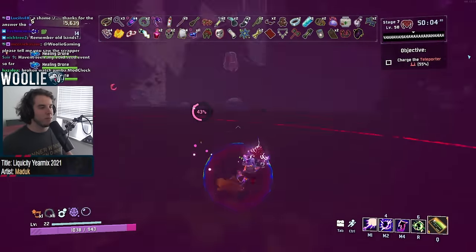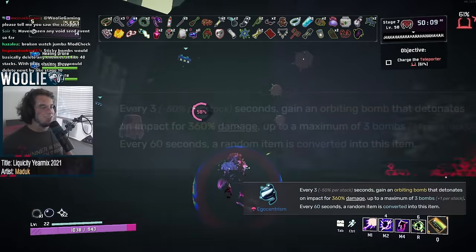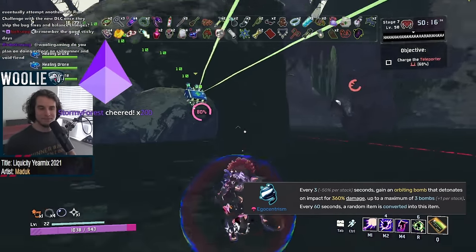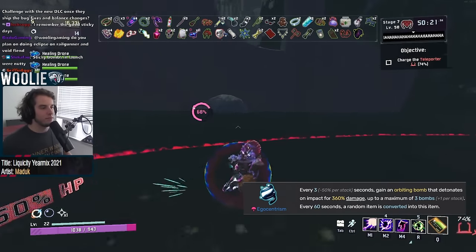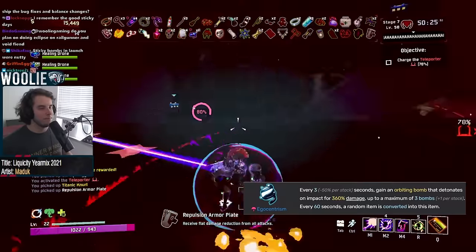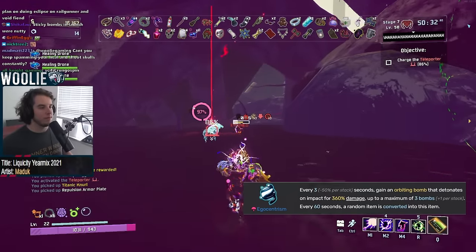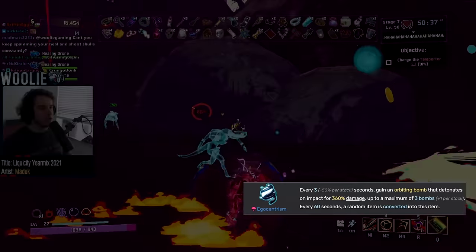Moving on to Lunars, starting with Egocentrism, which gets an S. This thing is pretty crazy. It periodically consumes a single item from your inventory, regardless of type except for non-tiered stuff like Consumed Dio's or Tonic Afflictions, and converts that item into another stack of Egocentrism. For every stack of Ego that you have, it converts more Egos even faster and faster until you reach the point where every item that you pick up is ultimately another Ego. Also, cleansing pool.